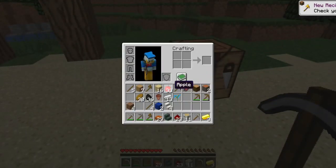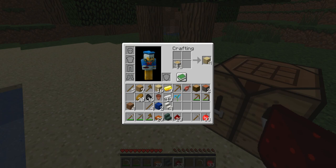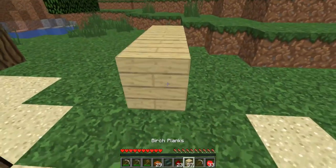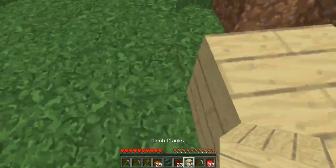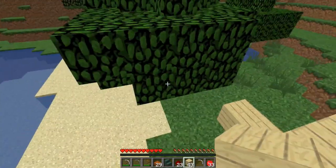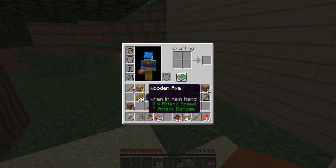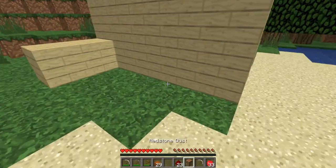How much bread and apples do we have? We have 33 apples and about 30 bread. Guys, we are doing good, and this has only been like the first couple of minutes. I didn't think this was going to go that fast. We're going to be on our way killing the Ender Dragon in no time. I'd like to kill the Wither too. I've actually never killed the Wither in Minecraft. The Wither just seems like it would be a pain. I've always killed the Ender Dragon — I love killing him.